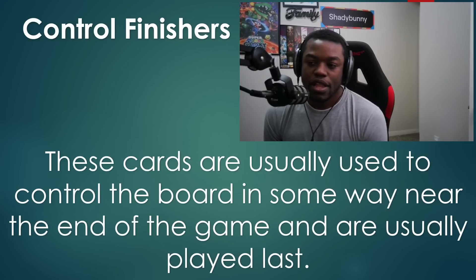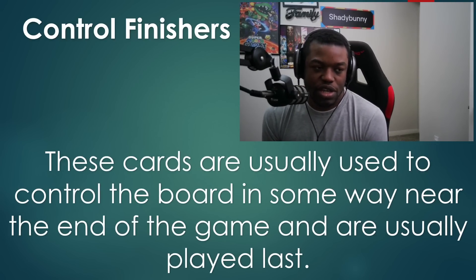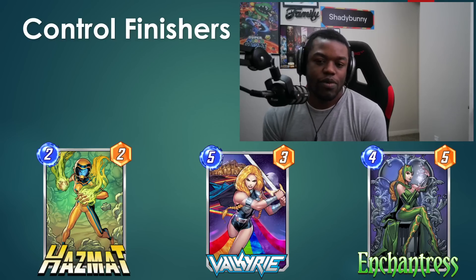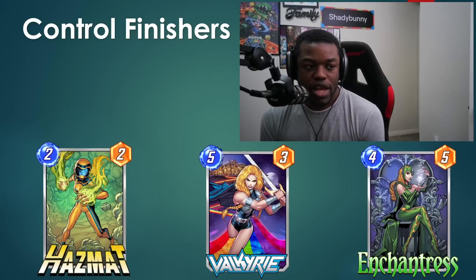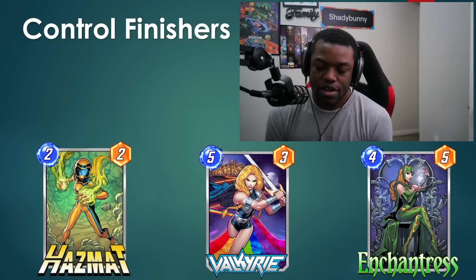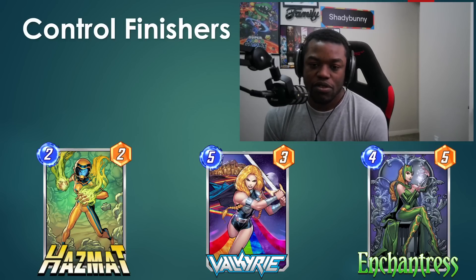The last category is your finishers for control. These cards are usually played later in the game and are usually a reaction to something. Hazmat is your normal finisher, but if you have other ways to take advantage of your control tools with Valkyrie or Enchantress, definitely utilize them instead. They're not something you can play willy-nilly - you need to be paying attention to what your opponent is doing and subverting their expectations.